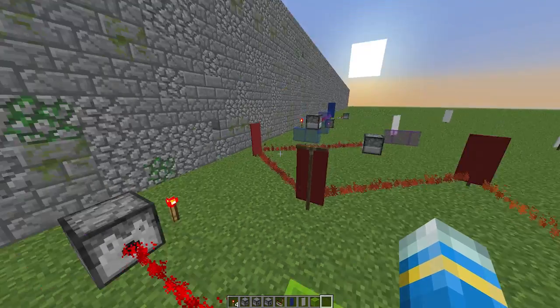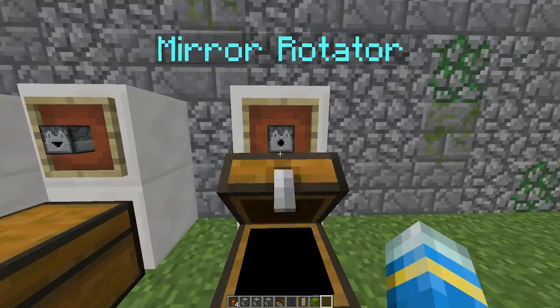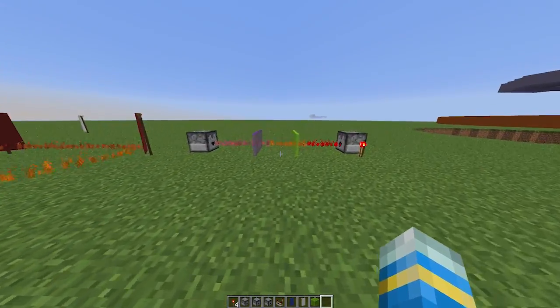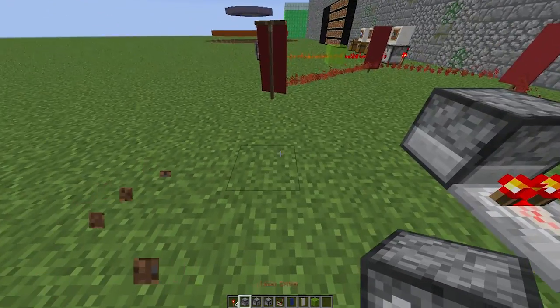Once you've crafted all of these, you can get to work making these awesome laser areas. You can also create a mirror rotator, which is pretty nifty — I'll show you what that does a bit later. First, let's go ahead and put down our emitter.